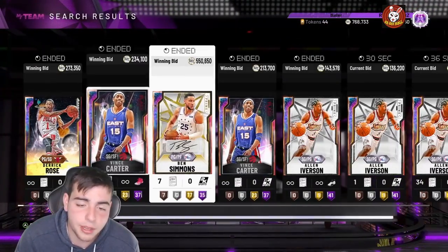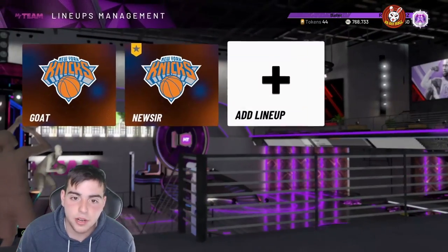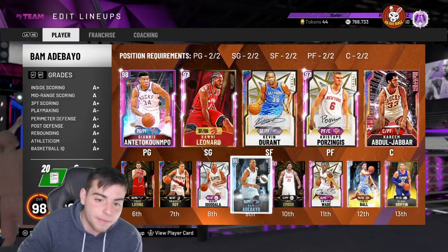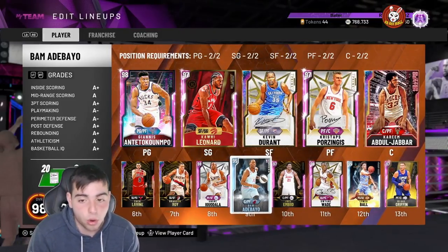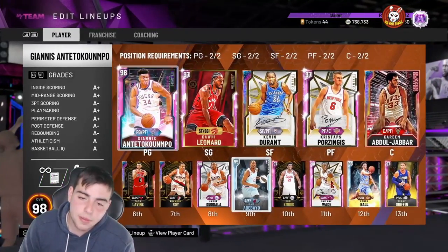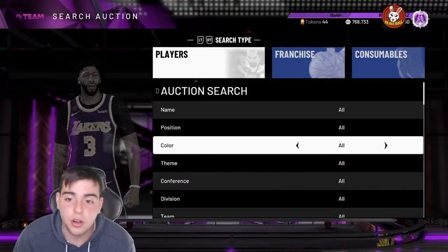In my opinion we really only have a couple of dominant centers. Two come out of the token market, one comes out of the center galaxy opals — which is Kareem — and the other top opal center is Shaquille O'Neal. We really only have five really good centers. At point guard we've got Giannis, LeBron, Zach LaVine — a ton of them. People are still running Bam in their lineups because he's that good, which just shows there aren't many good centers. If they drop content, I'm expecting a galaxy opal center — possibly a galaxy opal Garnett — and if they drop that, expect Kareem's price to dip.